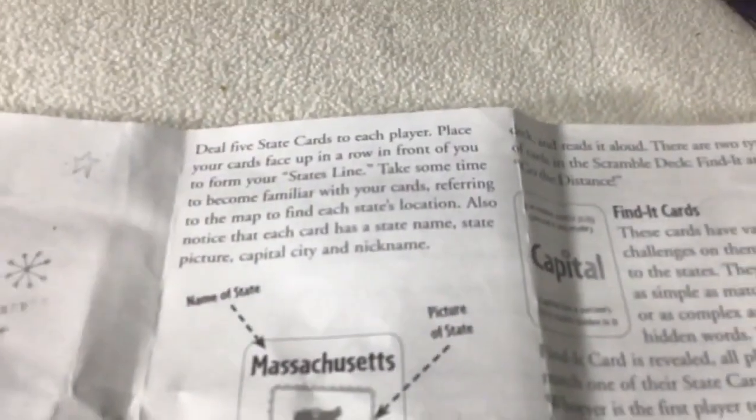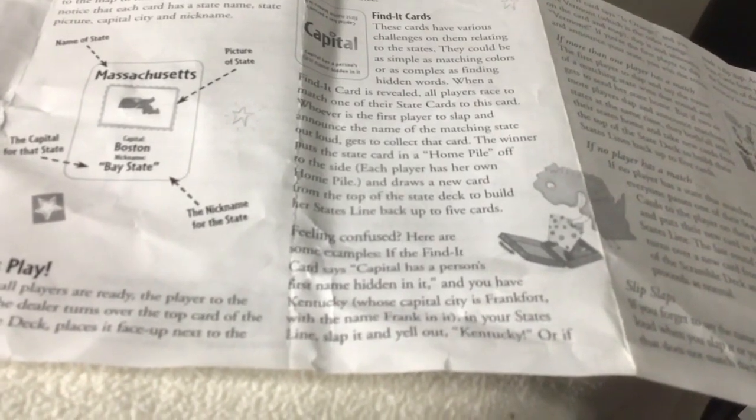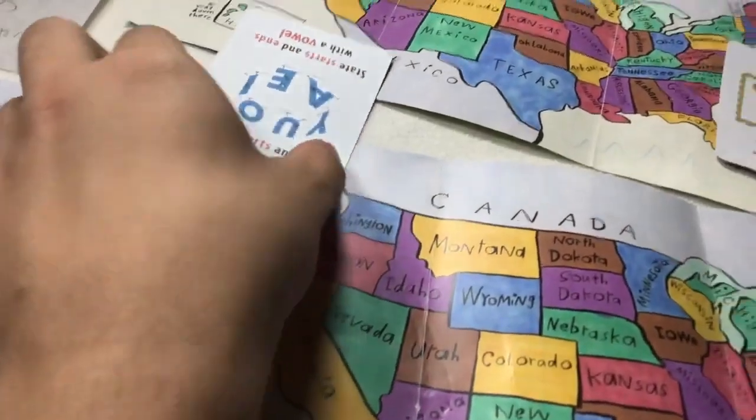State lines — find-it cards. To find it, I have to go to distance. So I'm going to find cards. I'm going to go to state, find them, and just announce — name it right away. Give it a state.